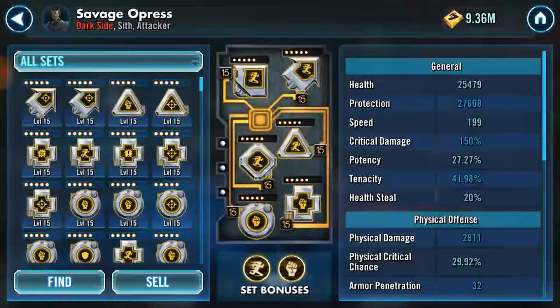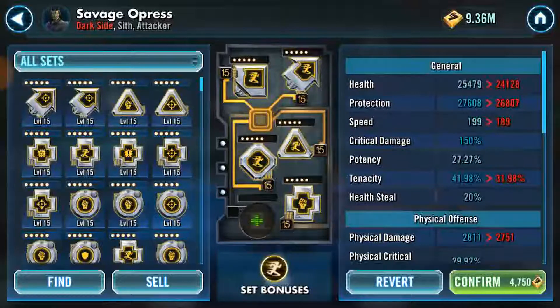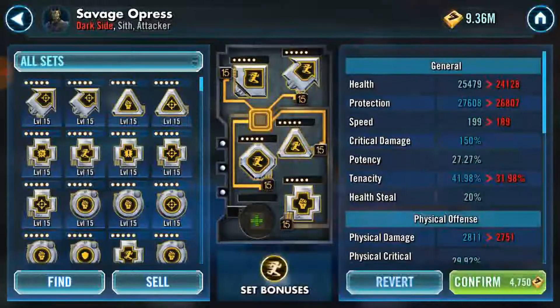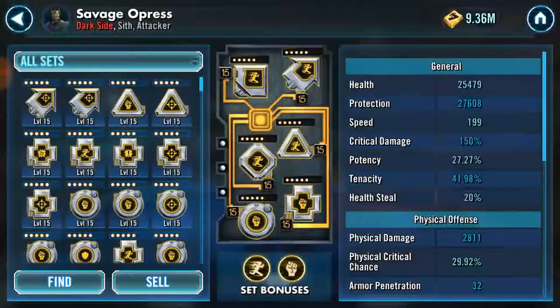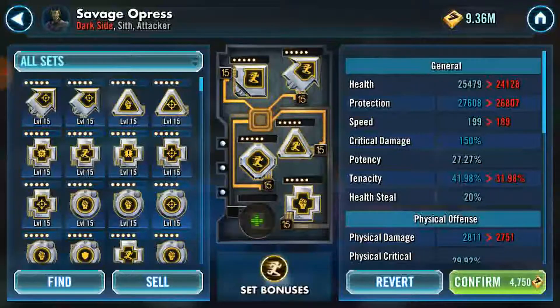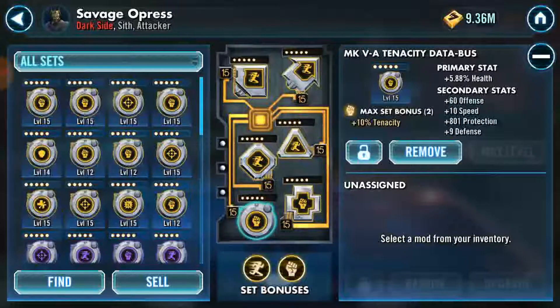Now the protection flat: his protection is 801, so removing the secondary should drop it to around 26.8 — and yes, it goes to exactly 26.8. That's straightforward with flat numbers. Speed is 10, so removing it drops his speed down to 189. For offense, he has 28.11 physical damage with 60 offense in the secondary; removing it brings him to 27.51 — exactly 60 less. That covered flat defense, flat offense, flat speed, and flat protection.